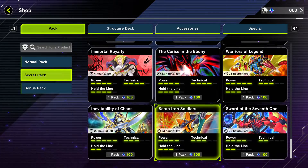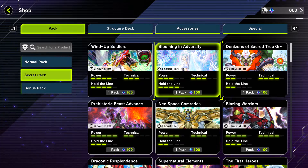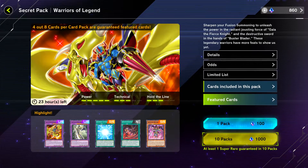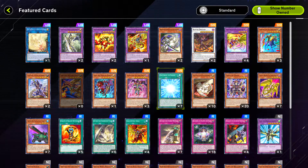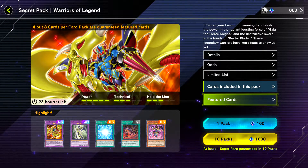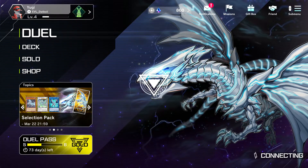Once you find the pack you want, click it. For example, when I built my Buster Blader deck, I used the Warriors of Legend pack. Go to future cards and look — I have all these cards. I got 20 copies of Envoy of Chaos, seven copies of Gateway to Chaos, three of Soldier, one of the Magical Knight. You get like 20 to 30 cards off of 10 packs.